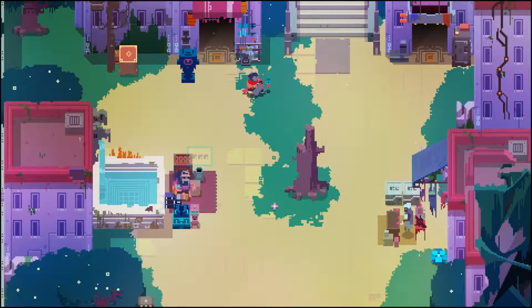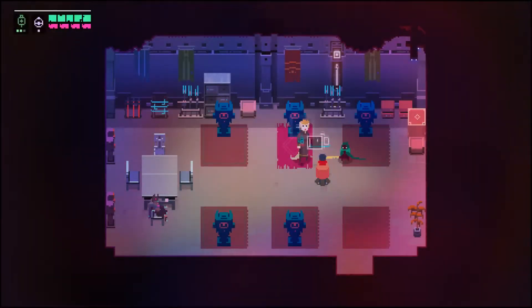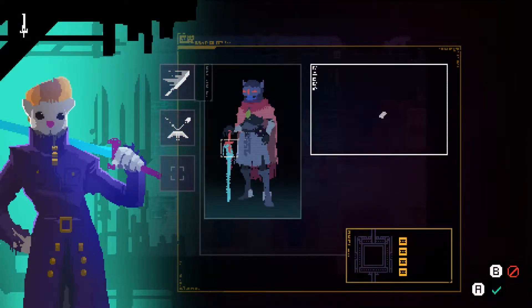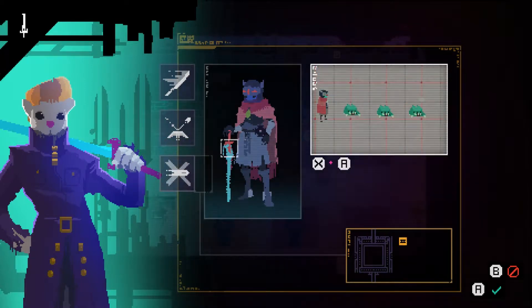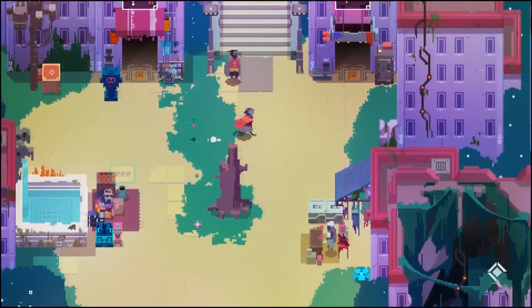Hey y'all, Southern Gaming Dude back here once again with more Hyper Light Drifter. Today we're gonna go in here and get ourselves a little upgrade. We got that, and now we're gonna get this — XA is how we do this. That looks pretty fun, and now we are the blade master or whatever, because we have all the techniques — at least I assume that's all the sword techniques.